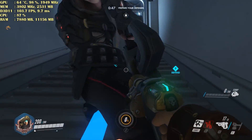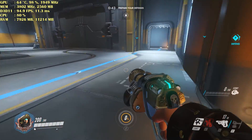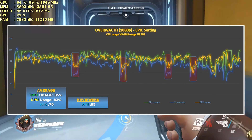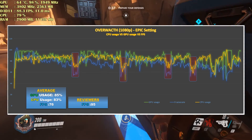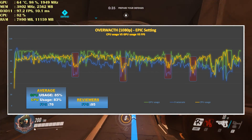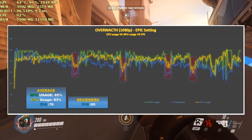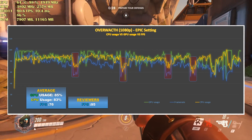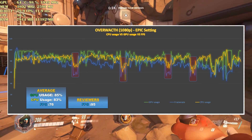Now let's have a look at Overwatch. This is a fairly optimized game by Blizzard. You can see the graph here — it's utilizing my GPU and CPU all around, but around the same percentage of usage. I'm getting quite good FPS, but it's like 20 frames less than others. You can see the red mark spikes — that's because of the kill cams.